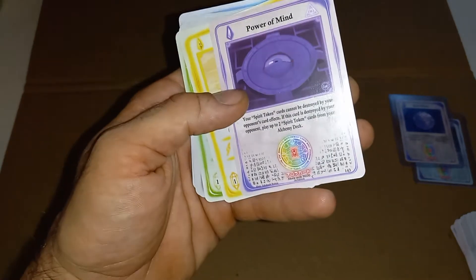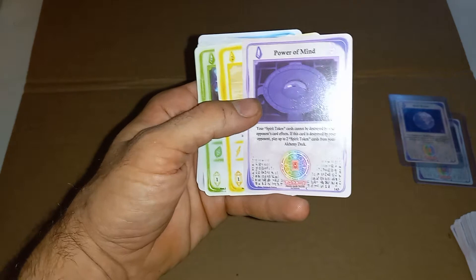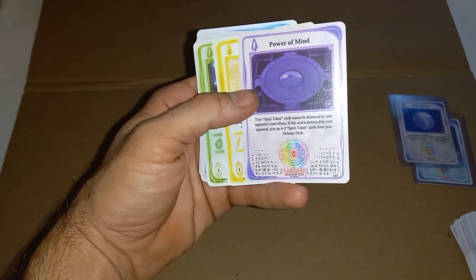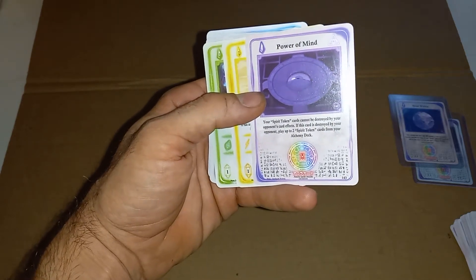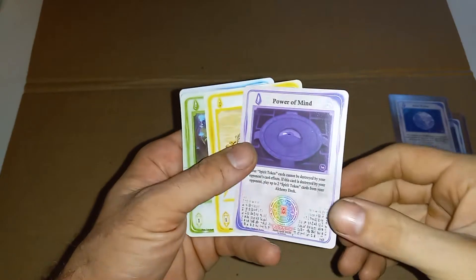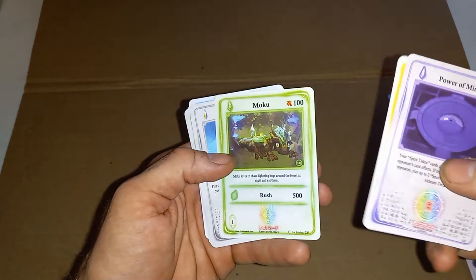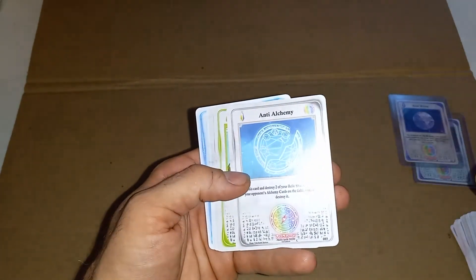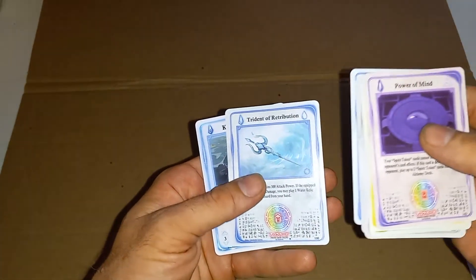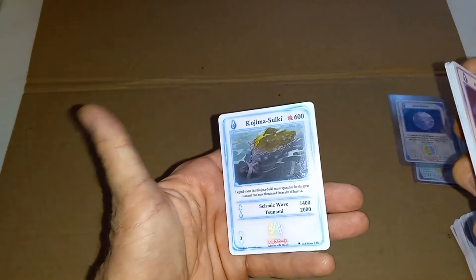Shoutouts again to Eli over at ENA Warehouse. He's located up in New Hampshire, but you guys can follow him on Whatnot at E-A-N-D-A Warehouse, W-A-R-E-H-O-U-S-E, and that is on Whatnot. Follow him — he does a lot of Akora streams, streams quite often, and has some really cool giveaways. We pulled some pretty cool cards: Anti-Alchemy, Last Sleep, Cleansing Light, Extinguishing Anguish — wow, that's a tongue twister. Trident of Retribution and Kojima Solki.